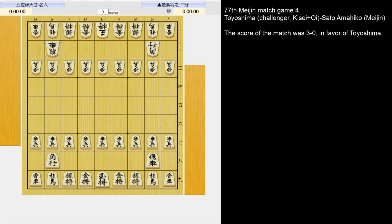Hello everyone. Today we are going to look at the fourth game of the 77th Meijin title match between Toyoshima, who is a challenger and two-crown champion, against the defending champion Sato Amahiko Meijin. At this point in the match, Toyoshima led 3-0. As we go through the game, pause the video after I ask questions and try to find the answer before proceeding.